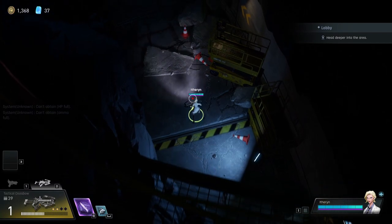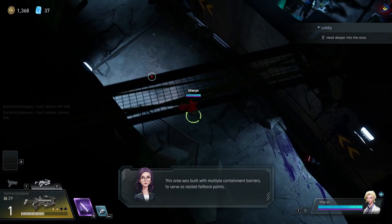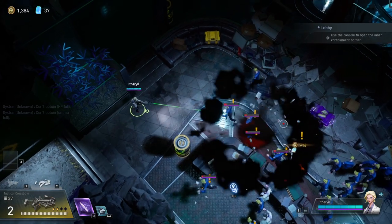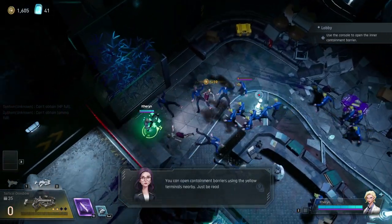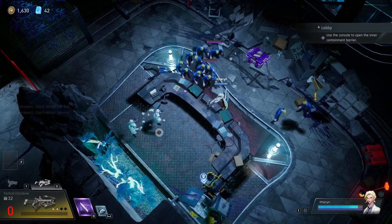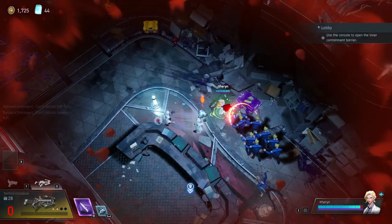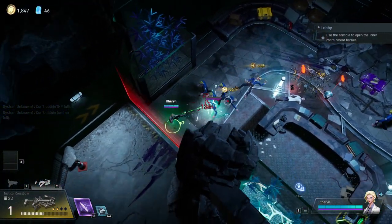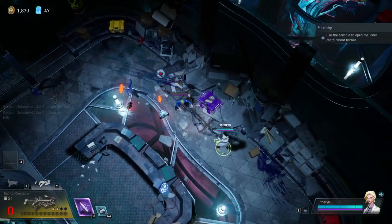Lobby is a lot easier than people say. You can spawn outside or inside reception — outside is easier, but inside is not as hard as people claim. Don't panic too much when it comes to lobby in general. A lot of people make the mistake of being afraid of everything, but you don't really need to be. AI is very predictable and will always behave the same, so once you have experience and understand it, you know how to counter everything in the game. Just get confident and you will never have any issues.